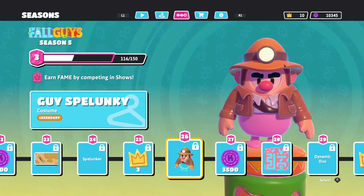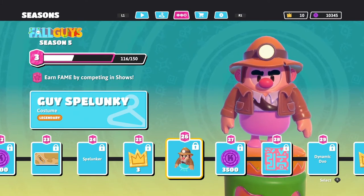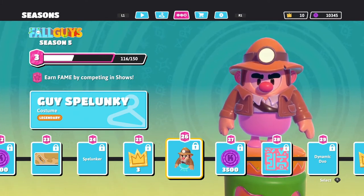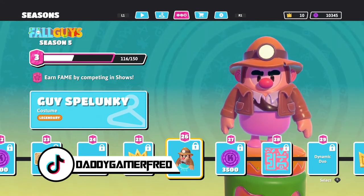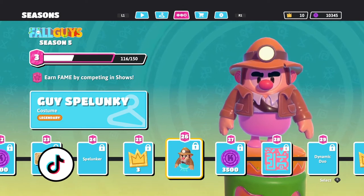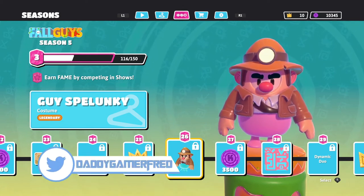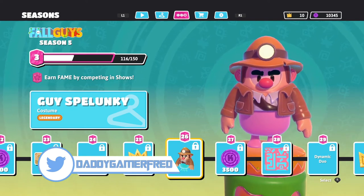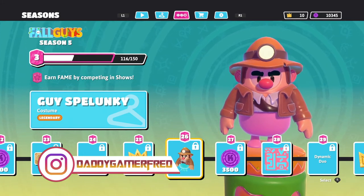I think this is pretty cool. I love when Fall Guys does collaborations like this, especially with video game legends such as Spelunky. It's dope to see it represented in the game, especially during Season 5's jungle adventure theme — it just fits in so perfectly. I'm glad they chose Spelunky as the guest character for this season's fame pass.